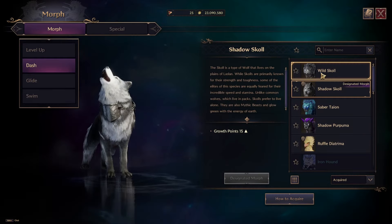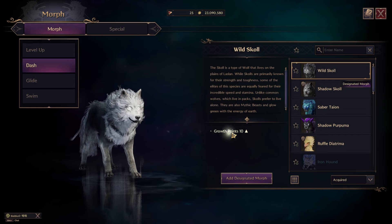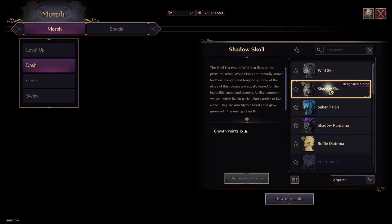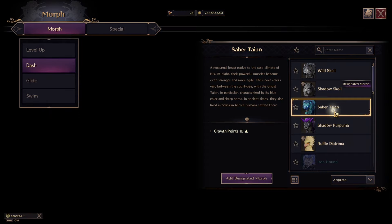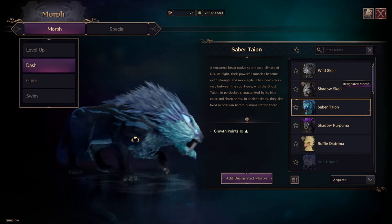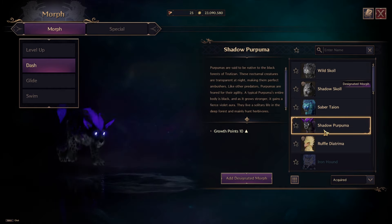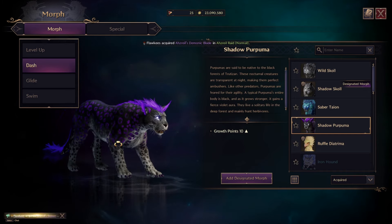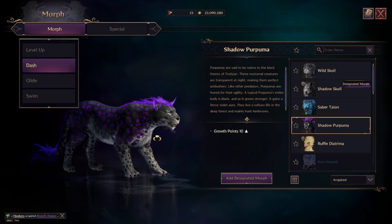Regarding running morphs, you'll notice here growth points — some morphs have better growth points, some not as good. These basic morphs you'll get during your leveling process very soon. Some of them you can earn through different kinds of events and achievements in the game, and some can be earned by doing different missions in the open world.